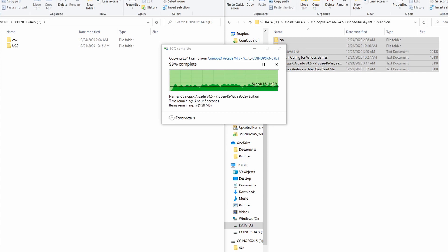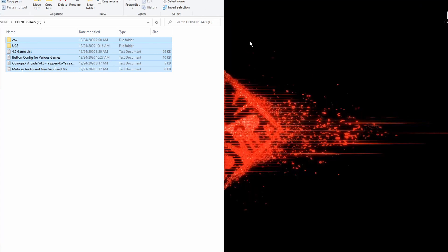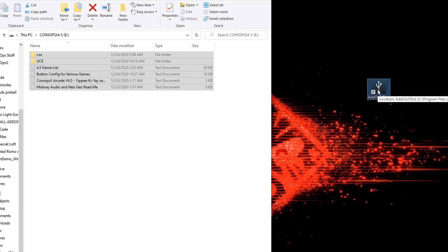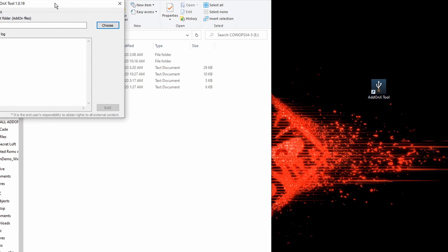Once it finishes copying and you hit 100%, all matching files and folders will be in the exact same spot on your flash drive — then you're ready for the next step. Close your PC window. At this point we need the AddOn X tool. If you don't have it already, I'll have a link in the video description below. We need this tool to do the final step on the flash drive in order to get these games to run on the arcade machine.